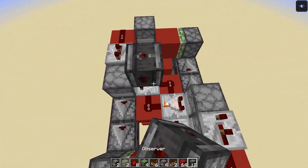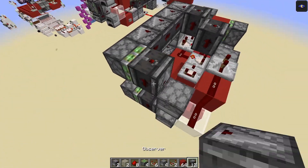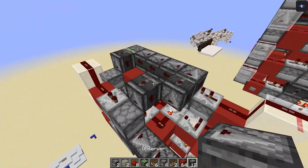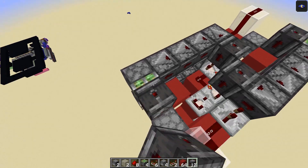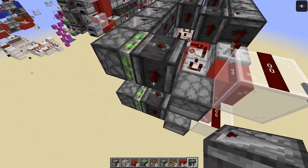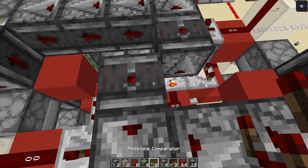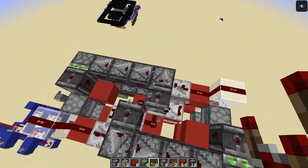Add the observers once again running across like so, a block there, glass here, and a piece of dust here. Same on the other side — glass and dust — with observers running out across. Make sure the system is always reset to its original position. Then start the next layer again, ensuring you fill up the droppers with the correct amount of items, with comparators, and continue to stack upwards.